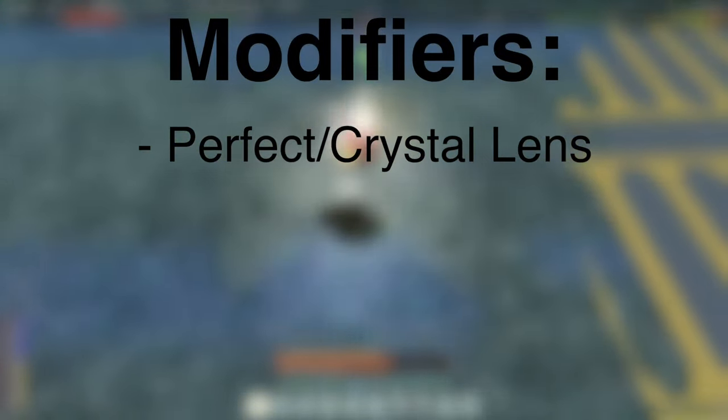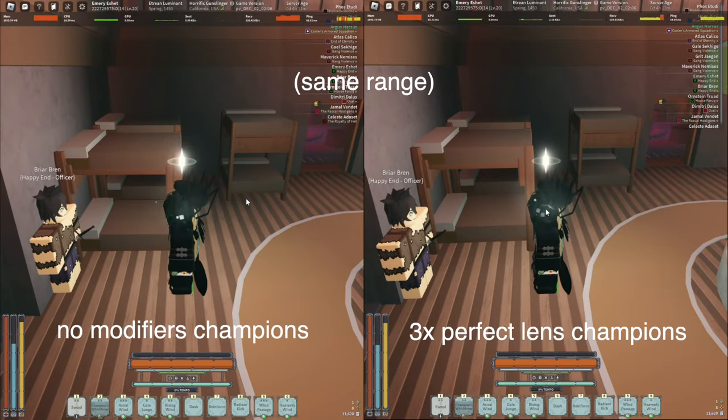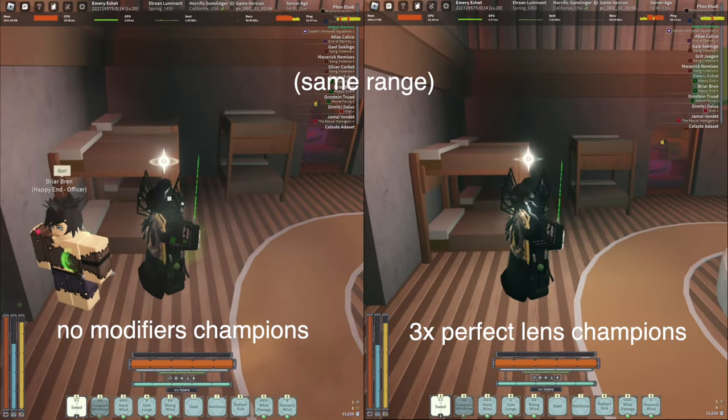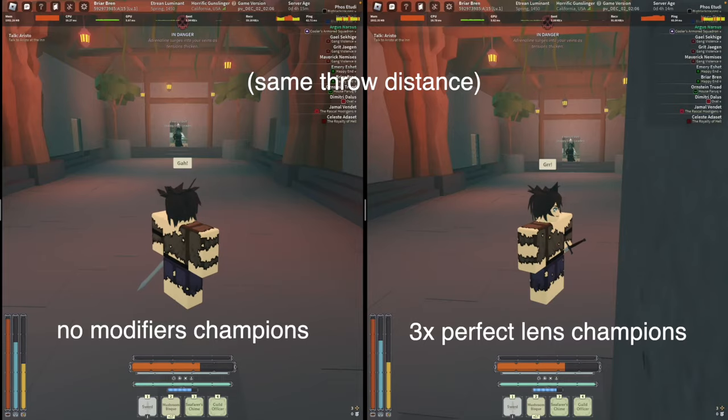First things first, let's briefly go over the mantra modifiers. The mantra modifiers that you can use in Champion's World Throw are perfect and crystal lenses, as well as vibrant gems. However, as far as we know, neither of these mantra modifiers seem to do anything. If you take a look at this background footage here, you can see that Champion's World Throw with and without these modifiers is exactly the same, so there's really no point in increasing the ether cost of the mantra by using any modifiers.